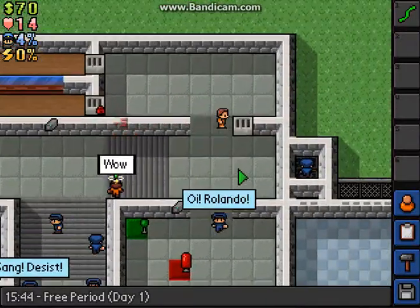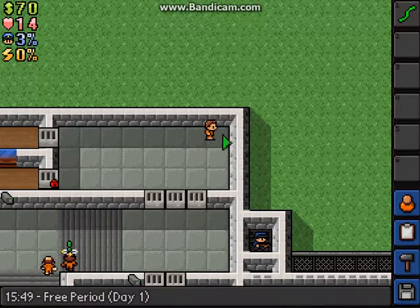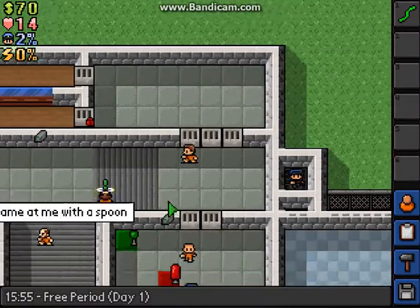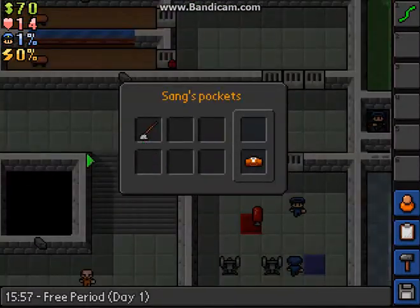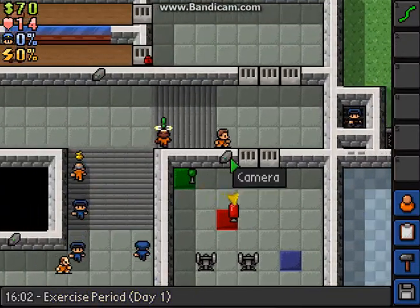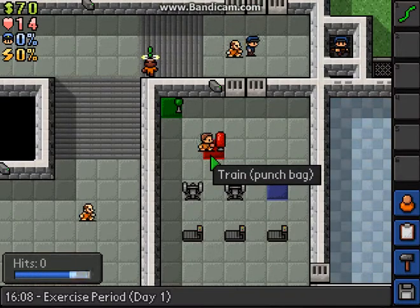Personally, I would recommend escaping by digging out, and I'd start digging out from here because no guards come here or anything. Always check prisoner pockets because it could be a big help. Here's the punching bag - you hold Q and then release it when it gets to the mark.